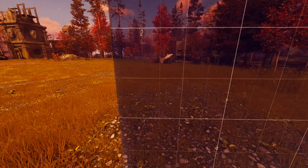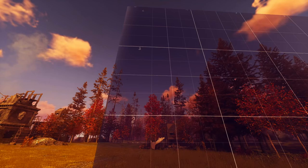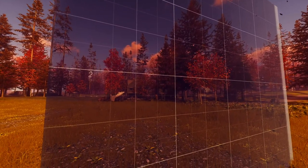This is a standard square foundation. All of them are pretty much the same dimensions — 4 meters cube. We can see that while in blueprint form, they're marked off in meters, half meters, and quarter meters.